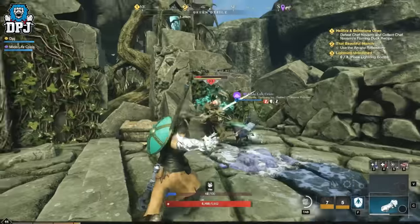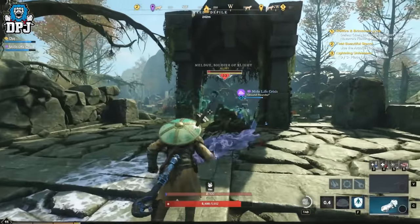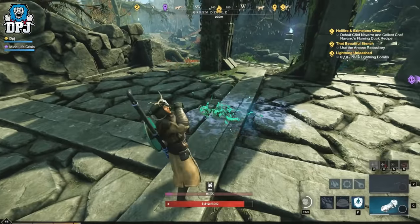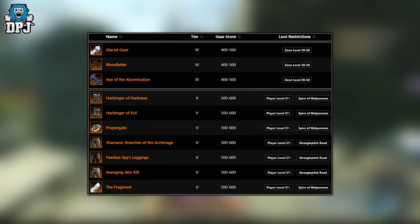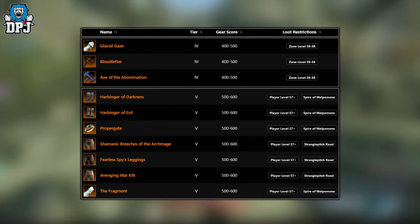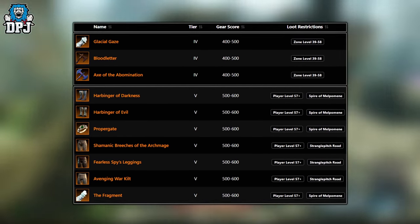I made this video with the purpose of creating something most players can do. This is for players from level 30 to 50+, there is something here for everybody to farm guaranteed. In New World there are a set of legendary items that are world drops, meaning they can drop from most named enemies across the open world. And there are a ton of named enemies — I have narrowed it down to the easiest 12 to defeat.